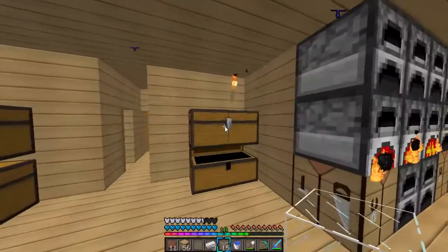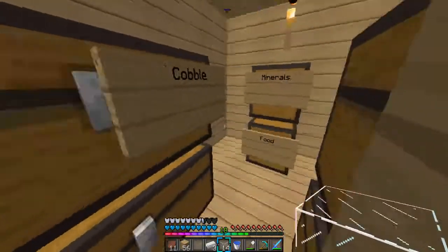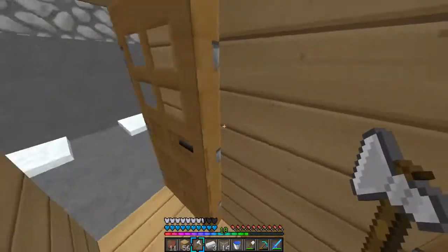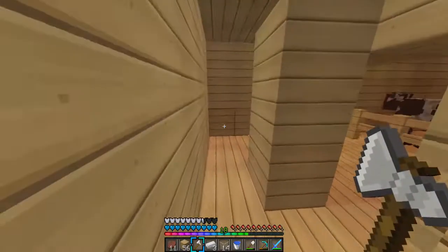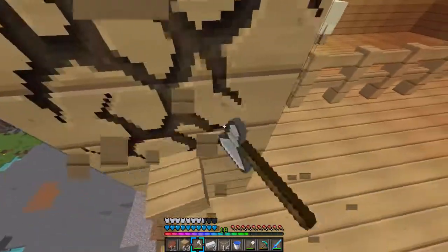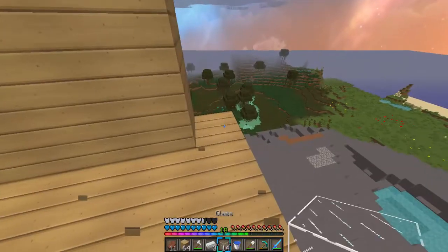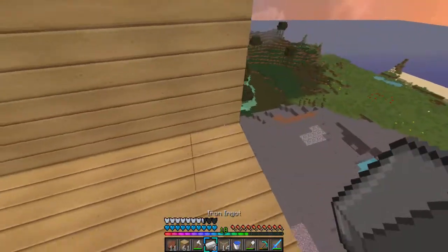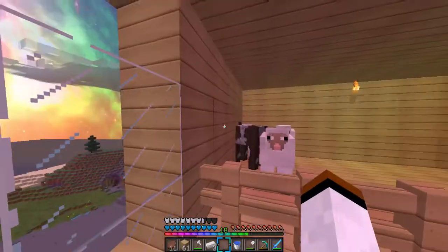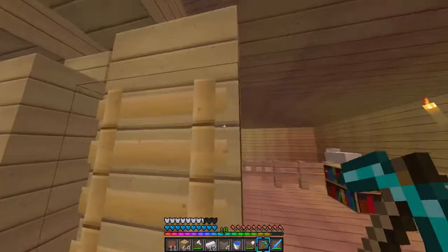I might want to grab an axe actually. Where are my axes? They must be in my tools chest over here. Oh god, I just wasted a glass. There's an axe over here — let's take that axe and use it. So let's break some of the walls so we can put the glass there. We're gonna have to break one layer at a time so they don't escape out of their cage. Let's fill this in with glass now — it's looking pretty nice, you can see the sunset. The bottom floor is done and the house is all decorated up.